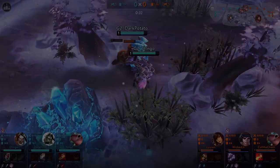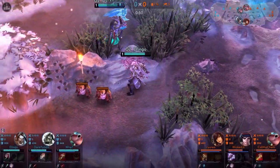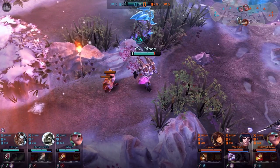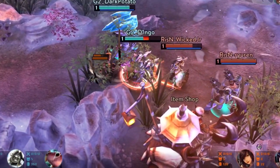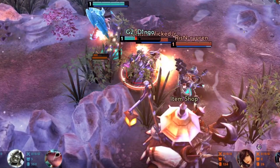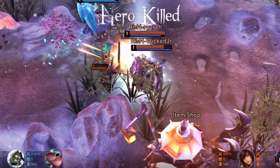First of all I would like to start with two typical mistakes which are made quite often as a support. First, never go for your own shop creeps when you know the enemies have a faster jungle clear than you. Second, always flare into the enemy bush so you know if the enemies have already finished their jungle clear. Never go into the shop without vision, otherwise you get killed right away. So you should always start with a flare early.